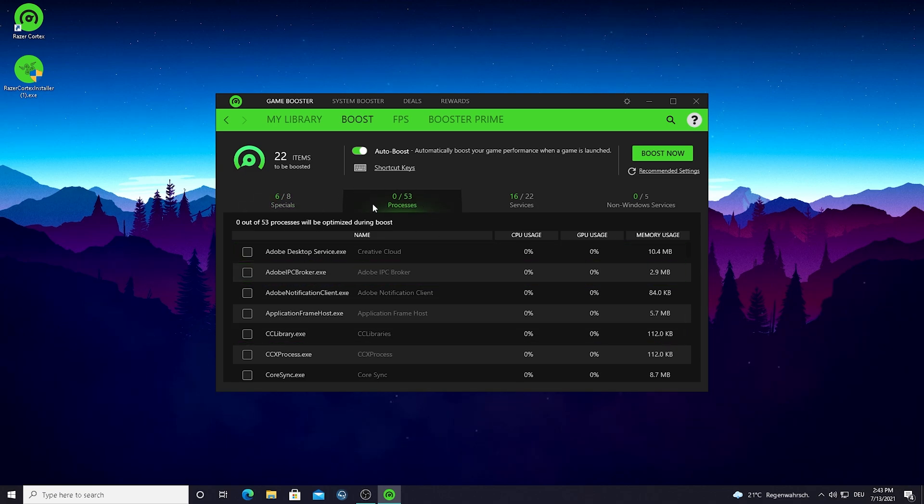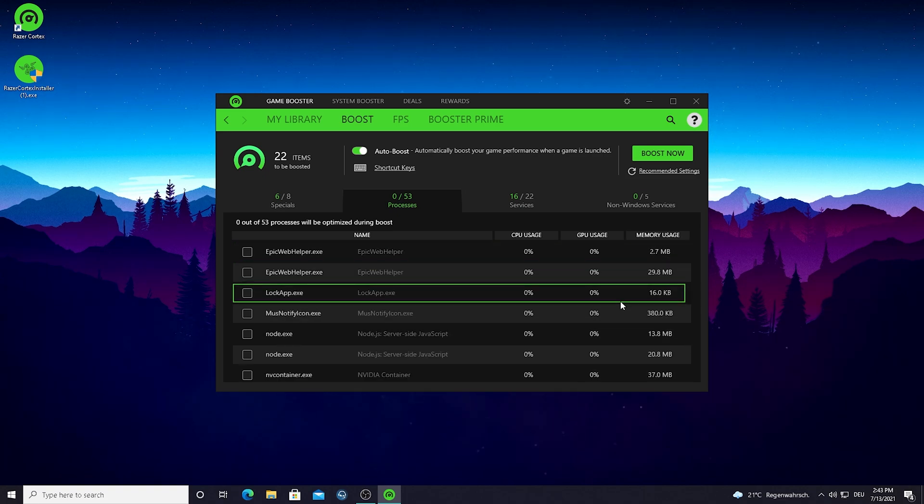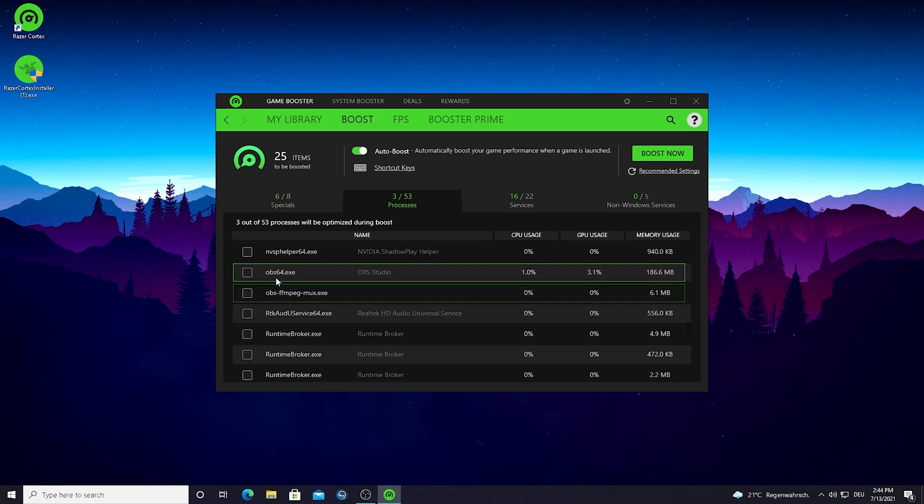Under the 'Processes' section, you can see exactly how much memory usage each program is using right now in the background. If you see something using too much — like Nvidia Share which you're not using — just check it and it'll get deactivated when you start a game. After you close the game, it'll relaunch those programs so you're not missing out on anything. For example, OBS is taking up 186 megabytes of RAM right now. If I have it running, I'll check it and as soon as I launch Fortnite it'll automatically minimize or close, freeing up that memory.